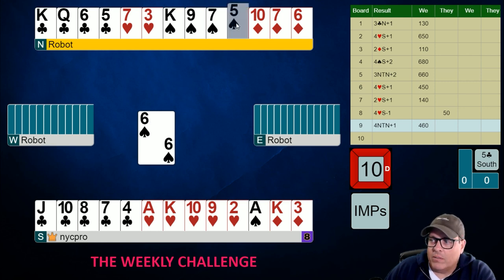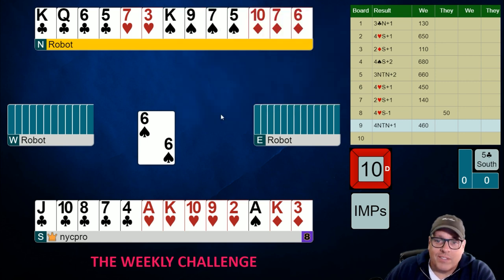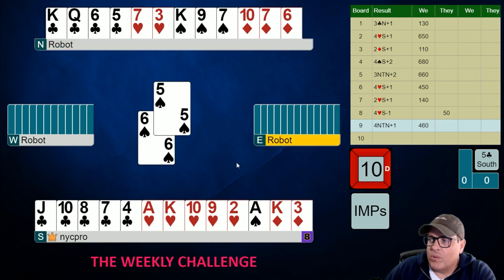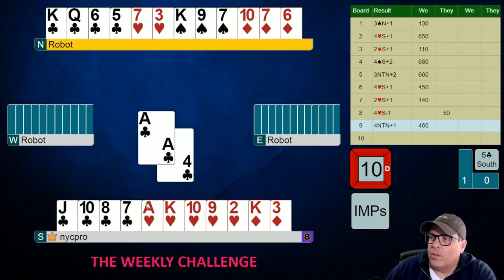This is not too bad at all. Partner has an eight count and we might even make this thing. One thing about the auction suggests that hearts or clubs might not be breaking — left-hand opponent opened spades and then rebid diamonds. Clubs not breaking isn't too bad; hearts not breaking might be worse for us. But first things first, we have no choice what to do here. We'll just play a low club.